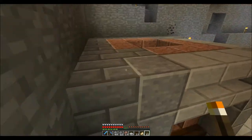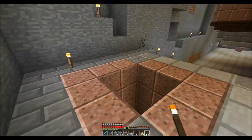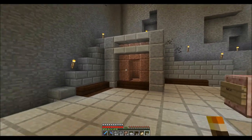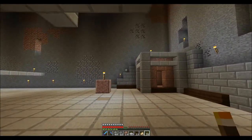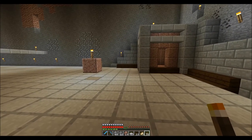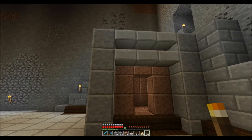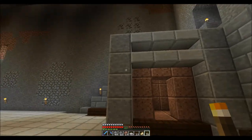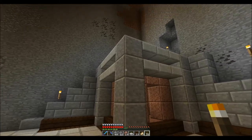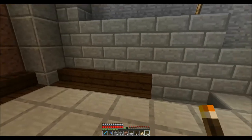I'll go ahead and get another torch there. I hate to build all this and have a creeper come and blow it up. So that was kind of my thought process — it's pretty basic, kind of mirroring a little bit. I would have an upstop with the granite slabs, the stone slabs in front of it, and the andesite kind of gives a clean looking pillar, and then of course the dark oak.